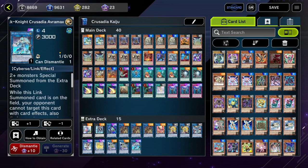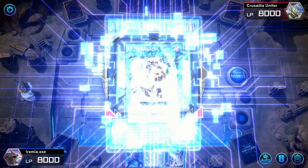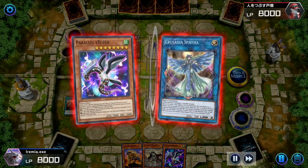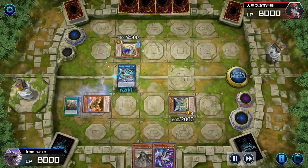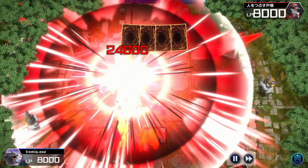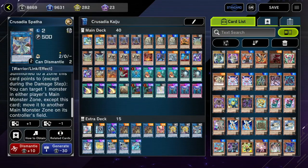Crusadia Spatha is most often used to set up your IP Mascarena/Avermax play, but you can also actually move an opponent's monster — so do not sleep on Spatha. There are situations where your opponent's monster will not be in a zone in front of the extra monster zone, but you can use Spatha to move their monster in front of the extra monster zone so that your Equimax can point to it and you can still OTK, even though your opponent did the right thing and didn't put their monster in that zone. It's something I don't see a lot of people do, but Spatha is actually low-key pretty good.